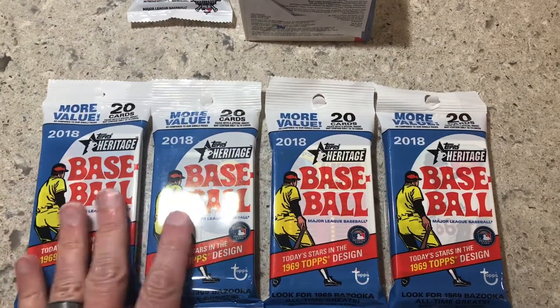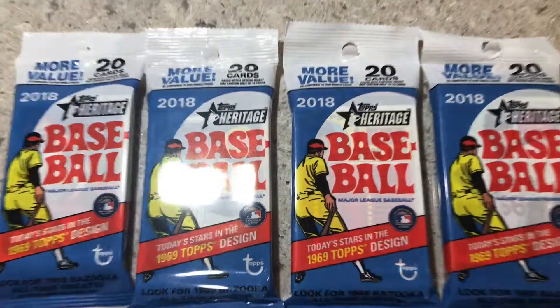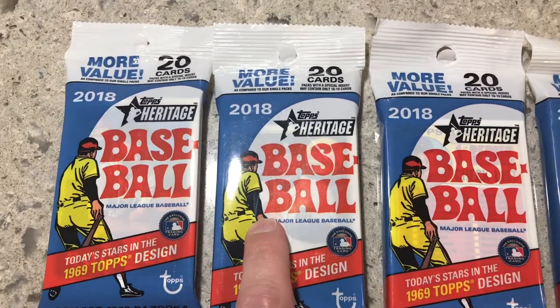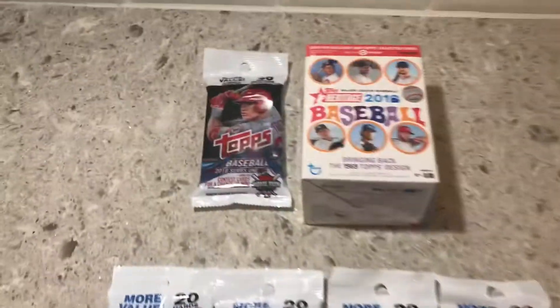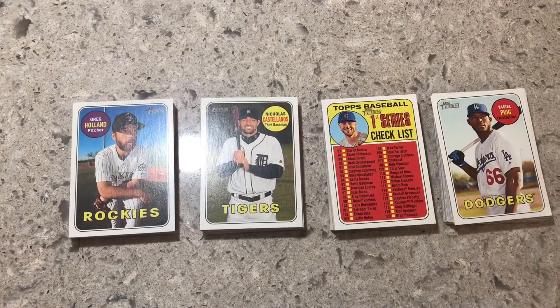I'll do these in two videos — I'm going to open the packs and then come back and lay them out and go through them. I got this one because it had the checklist on the front, and this one had Nick Castillo on the front. I'll do these first in the first video and then the second video I'll do the blaster box.